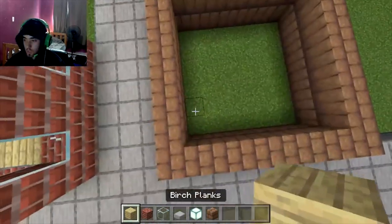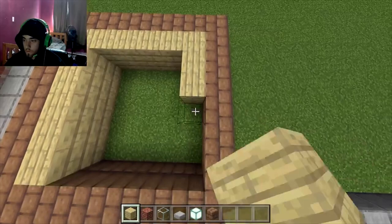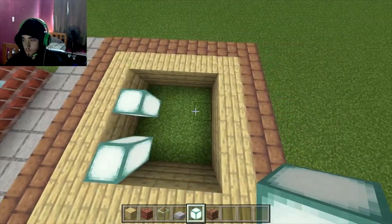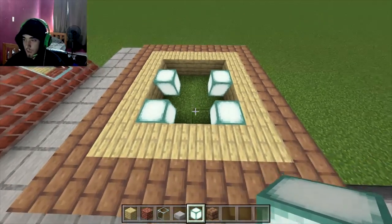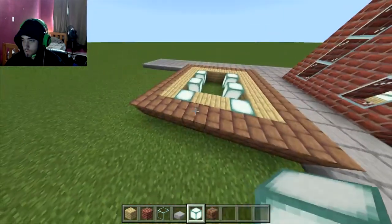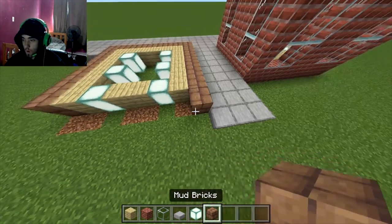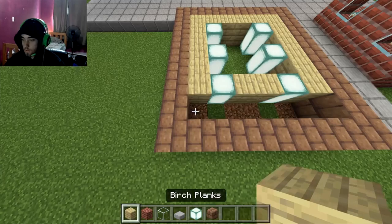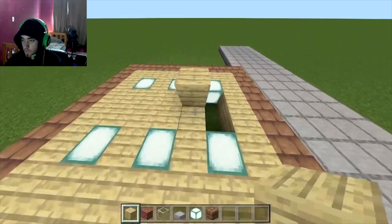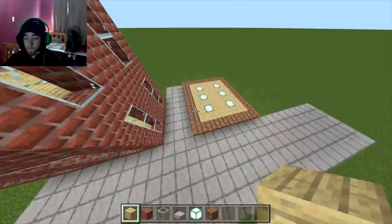First, you want to fill up the outer edge, just like this. Then you want to take your sea lanterns and put them in spots — something like that. We'll make this one wider so it looks just a little bit nicer. So we'll break this bit, make it just one wider — there we go. Then we'll put this back, and fill up this part. Just like that. After it's all said and done, you have your floors part finished.